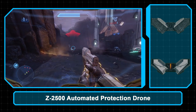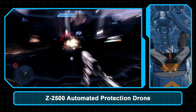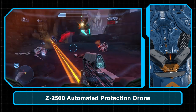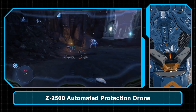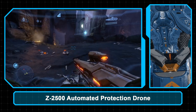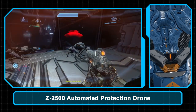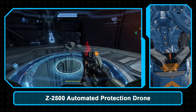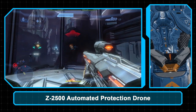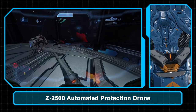The Z-2500 Automated Protection Drone, or Auto Sentry, is a piece of Forerunner technology. A module that attaches to the armor system materializes a sentry drone from hard light, primarily used by Promethean Knights. This little drone can provide support and protection during combat and outperform similar devices of UNSC make. After first being encountered on Requiem, the Auto Sentry became a regular tool used by Spartan 4s in simulated fights and during Spartan Operations such as the second Requiem campaign in February 2558.